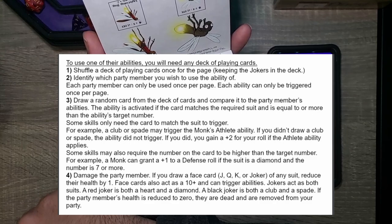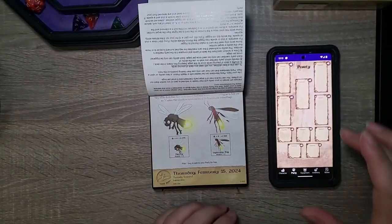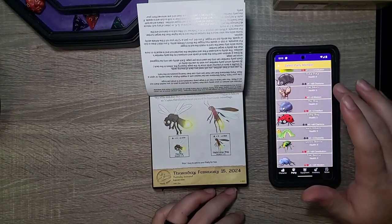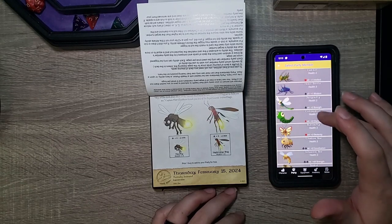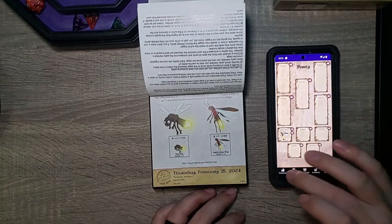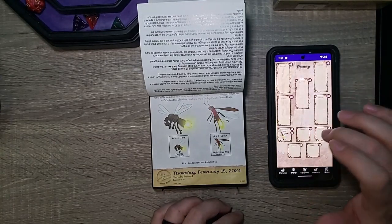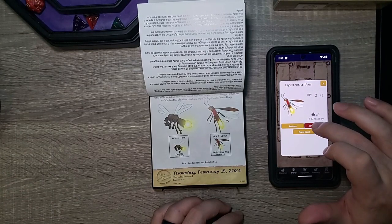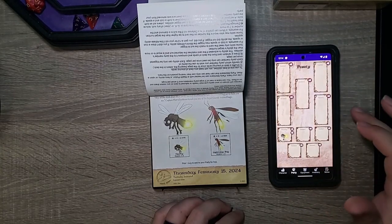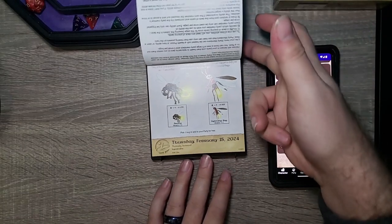So face cards count as ten-plus but also deal damage — interesting. For the small pet bug slot, I'm going to choose the Firefly. Let me find it on the party sheet — there's the Firefly. That's who I meant! There is so much going on — this has gotten so crazy. I wasn't expecting any of this.